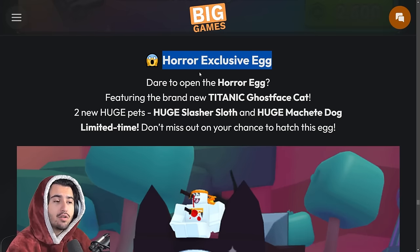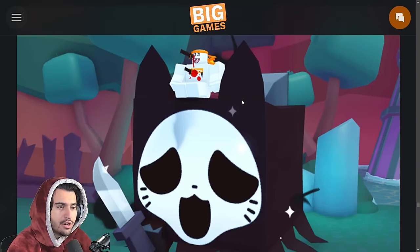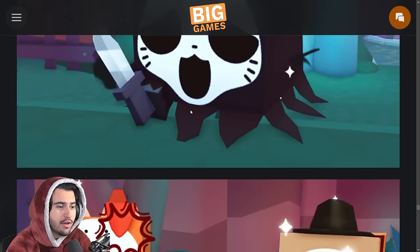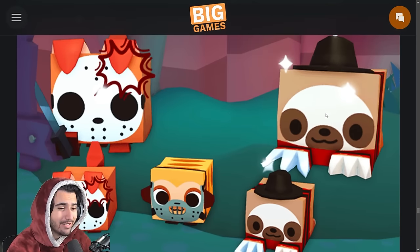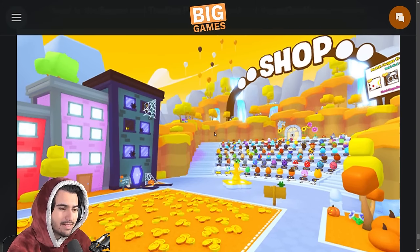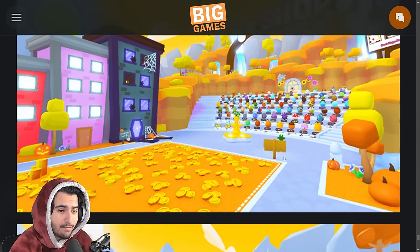We also got a brand new exclusive egg called the Horror Exclusive Egg, which brings us the Titanic Ghost Face Cat — a pretty sick one. We also got a Huge Slasher Sloth and a Huge Machete Dog for the two huges. The sloth looks really cool with its little claws sticking forward. Big Games also basically transformed everything in Pet Simulator 99 into a Halloween theme, which is pretty cool.